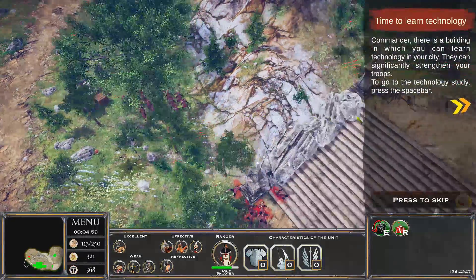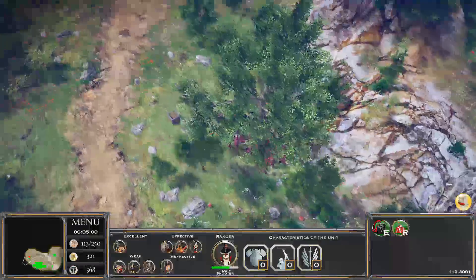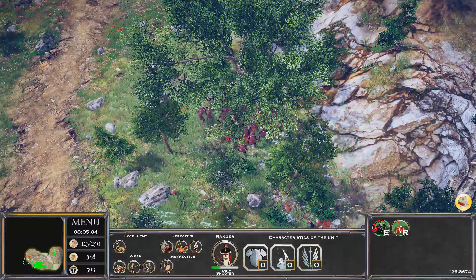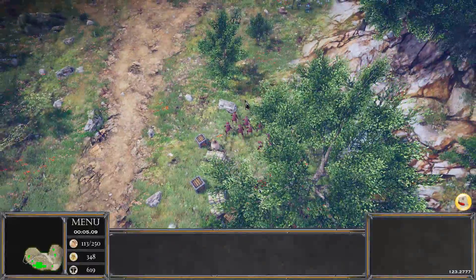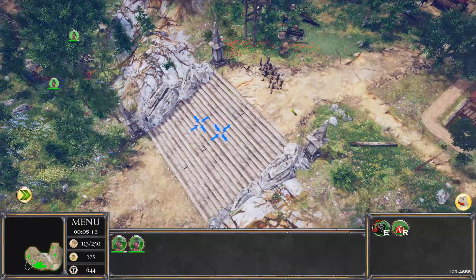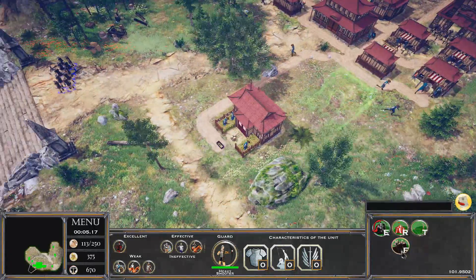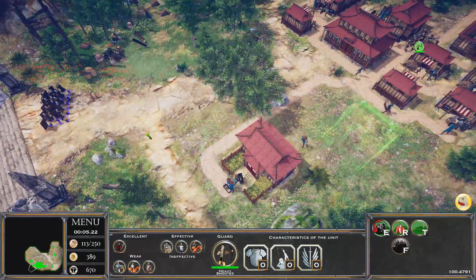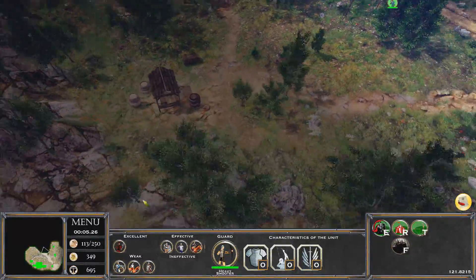Go kill the archers — murder them, stab these guys in the face. They're fighting under cover of trees. There's a building where you can learn technology to strengthen your troops. Looks like we're winning down here — the Templars are covered. We lost one unit though. Put up a Wall of Shields so they can't shoot arrows back at us.